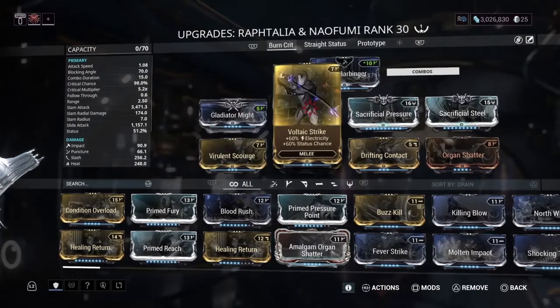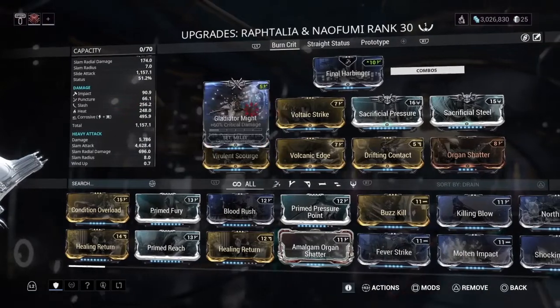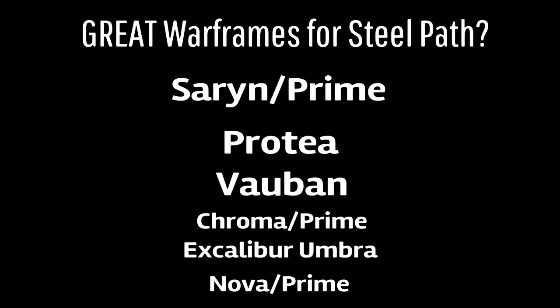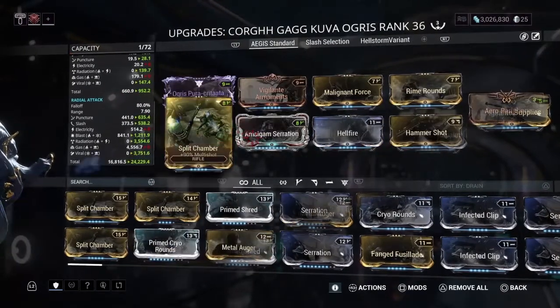Sigma and Octantis is another great option — as you'll see with this build, it's quite excellent, and if you can optimize it with a riven I absolutely recommend it. You'll also see another primary I use a lot, which is the Kuva Ogris, with a couple of different builds I can show you as well.